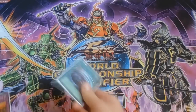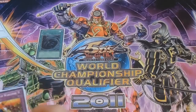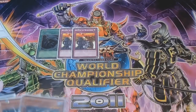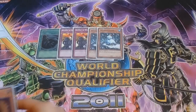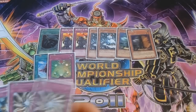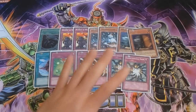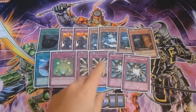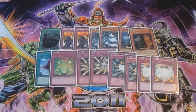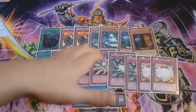For my side deck I play the third MST for extra back row removal, especially against burn decks. I have double Warrior Warlords, double Snowman Eater, double Maxx C, one Dimensional Fissure, and one Macro Cosmos for graveyard hate. I play double Light-Imprisoning Mirror and double Shadow-Imprisoning Mirror — you have to play Light-Imprisoning Mirror now because Bujins are a deck and Lightsworn is becoming more popular. Last but not least, double Vanity's Emptiness for decks that like to special summon a lot. This side deck will improve as the format progresses.